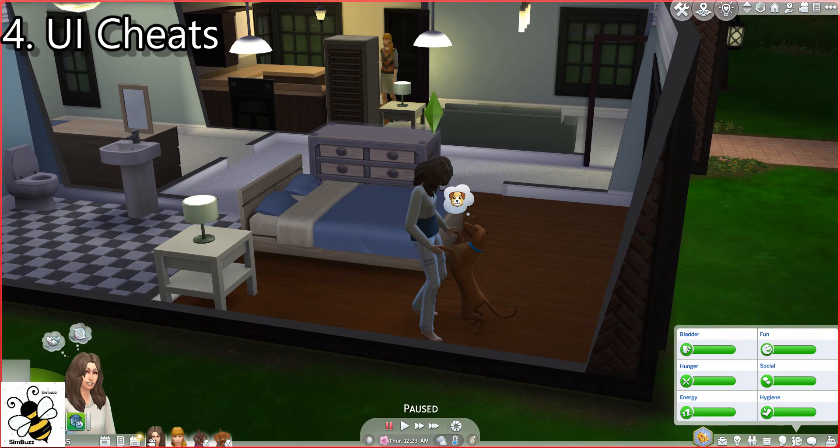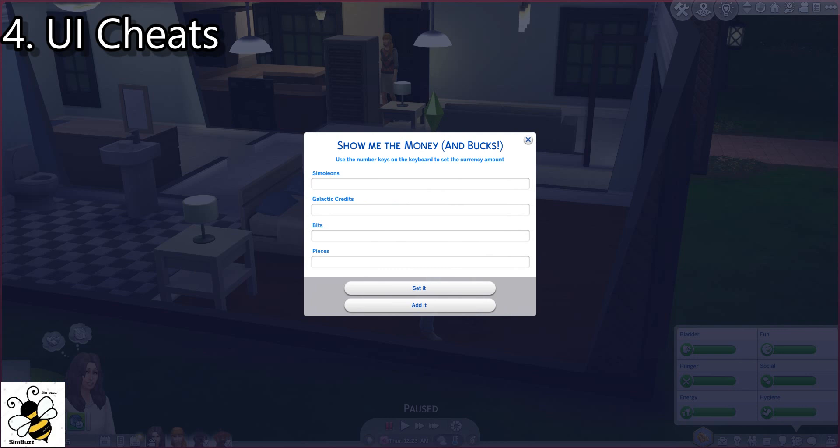Another thing — you can either left-click on this to add a thousand, or right-click on it to add the amount of your choice. Add or subtract however much money you want. It says 'set it or add it' — if you want to set it, that means you're setting it to that exact amount. If you're adding it, you're adding the amount that you put in. It's self-explanatory.